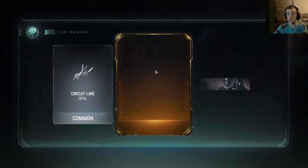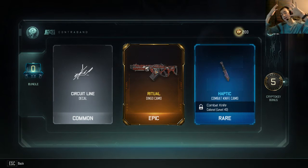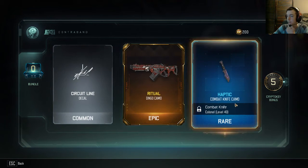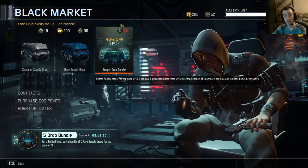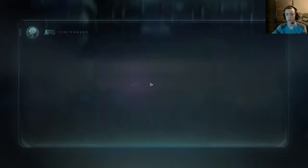Holy cow, we're gonna be able to open even more! Oh, I saw legendary — please, please, please! Legendary camo... wait, that's epic. I thought that was legendary. Anyway, is that like good? It looks kind of cool. We got a decal and a combat knife camo — for a combat knife we don't actually have. But let's go ahead and spend 30 crypto keys and open one more because why not.